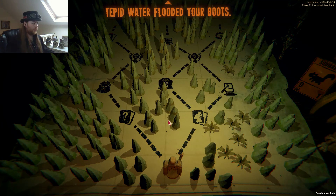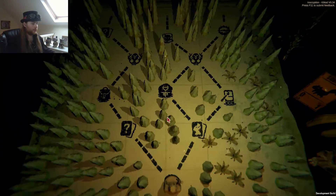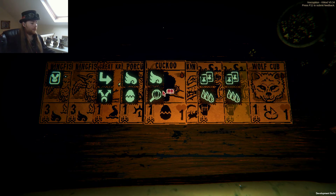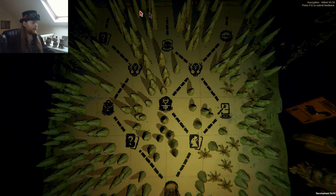Tepid water flooded your boots, flies swarmed around you — you had entered the wetlands. What have I got? Sacrifice a card or copy a card. I could make another one of these for even more sacrifice bait, which honestly doesn't sound like the worst idea. But I could also make another cuckoo which would be able to find me more stuff. Either way it is definitely this way that we're going.